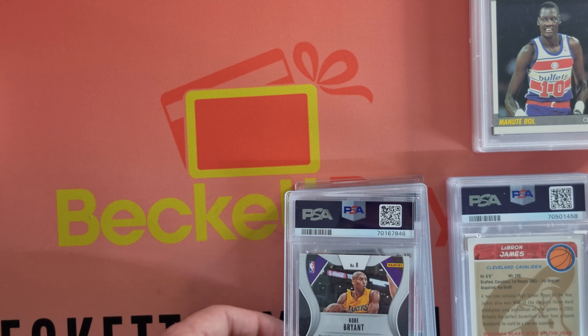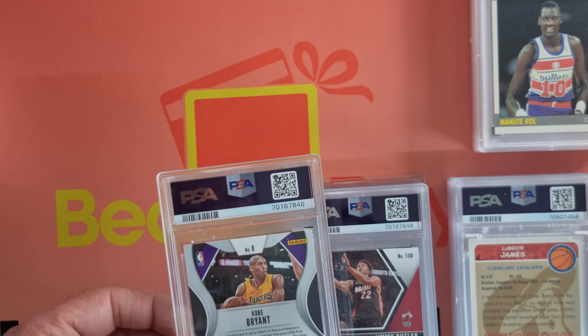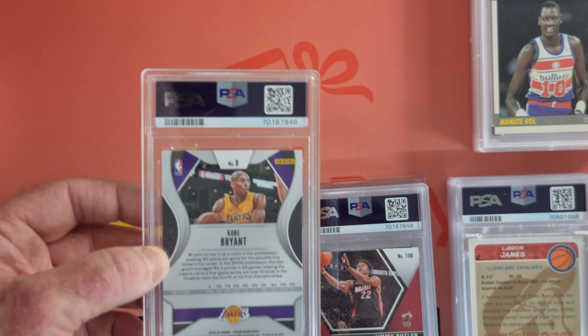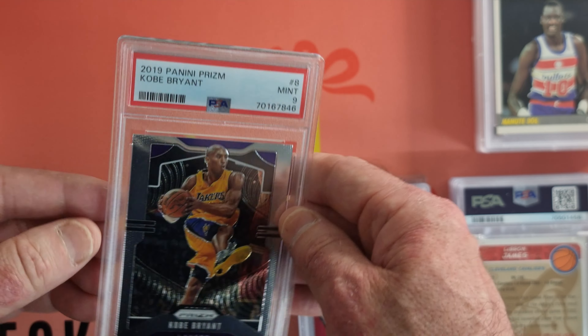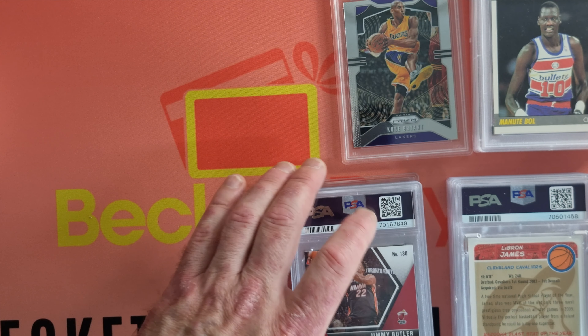We'll move on to Chris's cards. Chris put in a whole lot of prisms and mosaics and stuff like that — just some base stuff, but it was really cool. This is the Kobe Bryant — I think this is his last prism. And what do we get? We got a Mint 9. Not bad. Very nice — they always look really, really cool.